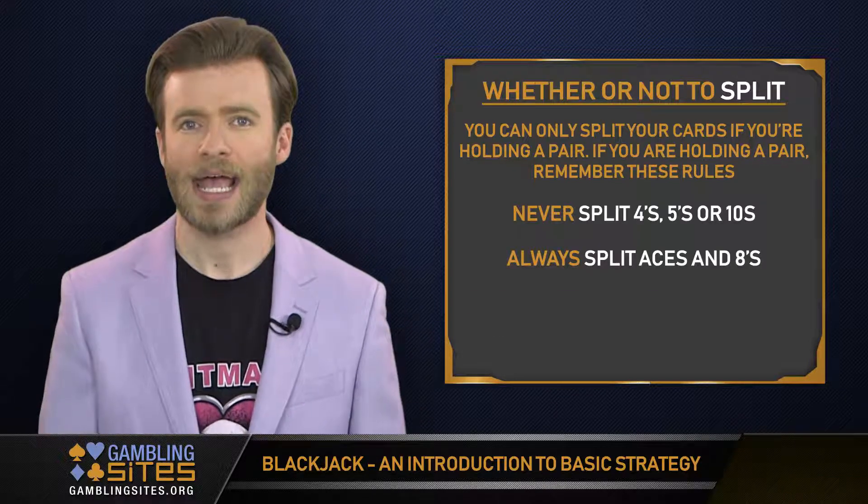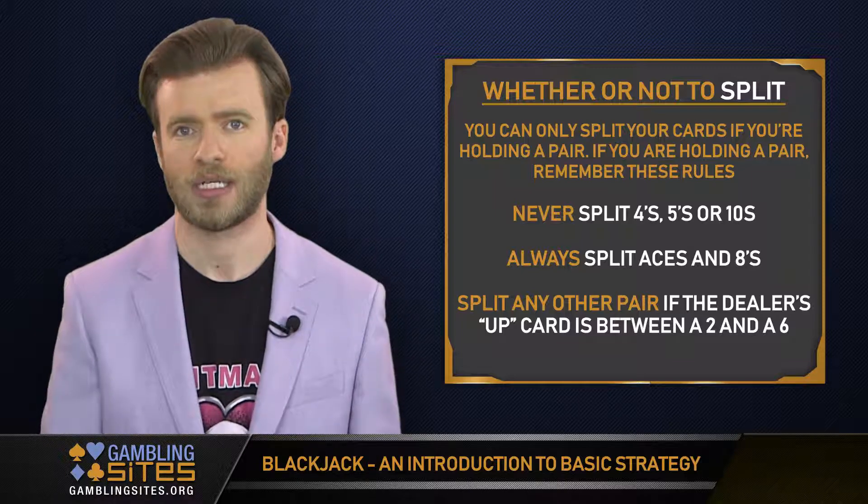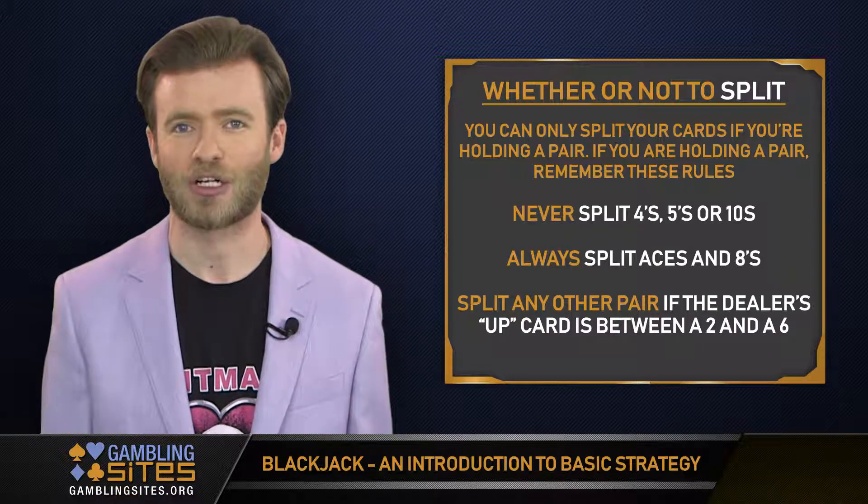Always split aces and 8s. And split any other pair if the dealer's up card is between a 2 and a 6. That's it. Learn these rules and you're a third of the way finished with learning beginner's basic strategy.